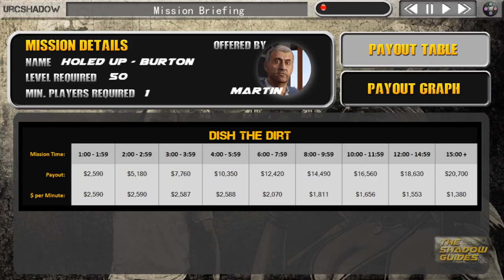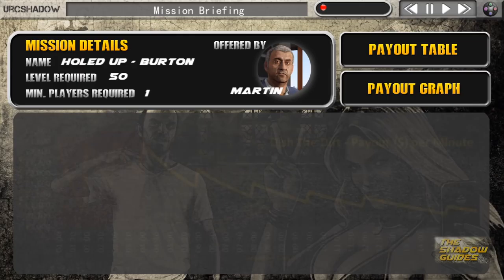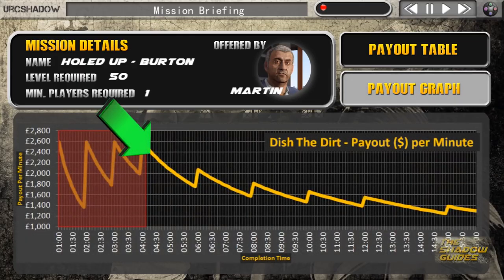Being a level 50 mission, if you complete this in four to six minutes you'll get ten thousand five hundred dollars, and if you complete this in six to eight minutes you'll get twelve thousand six hundred dollars. So that means at four minutes you'll be getting around two thousand six hundred dollars per minute, which depending on how much ammo you use is actually pretty good.